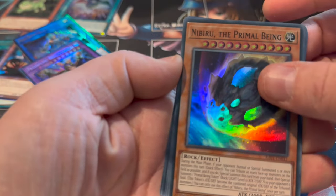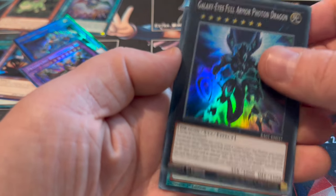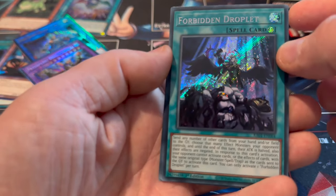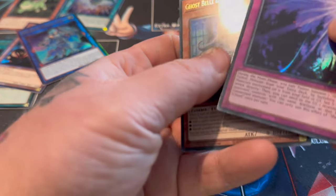Here we go - left-hand side. I'm going to try and speed this up because I don't actually know how long this recording is going. We've got Nibiru. Galaxy's Eye Warmer, Forbidden Droplet Secret - that's a pretty good staple card. Shuttle Schism and Ghost Belle. Forbidden Droplet - remember the days where you would not throw the Forbidden Droplet off to the side!